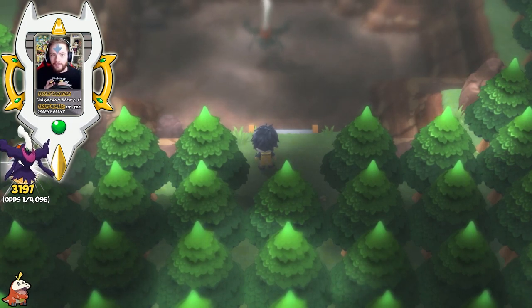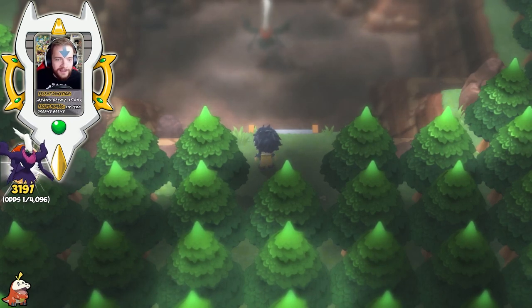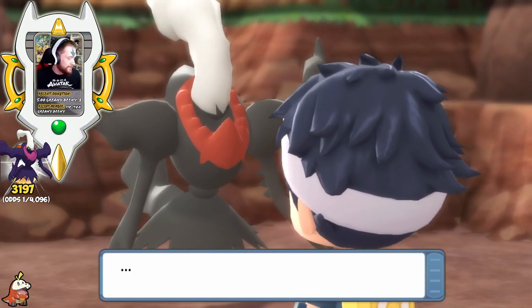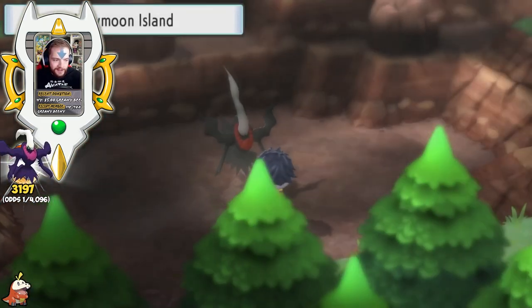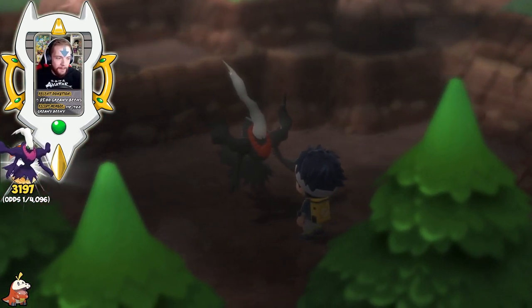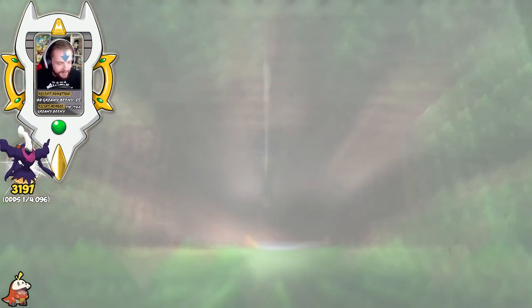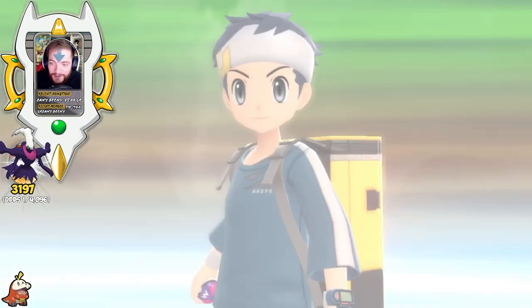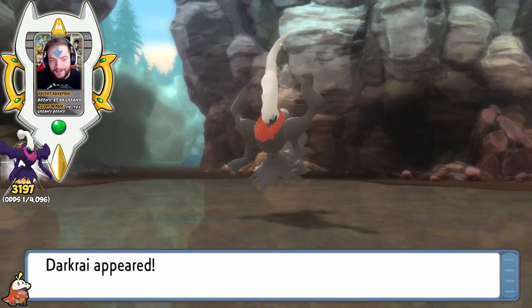Now you're probably wondering which method is faster for Darkrai. It looks like each runaway is gonna take about 1 minute and 20 seconds, which is quite a lot. The soft reset time is about 50 to 51 seconds, so the obvious winner by about 30 seconds is going to be soft resetting. If you plan on shiny hunting Darkrai, just go ahead and save in front of it and do your soft resets.